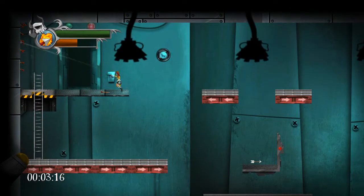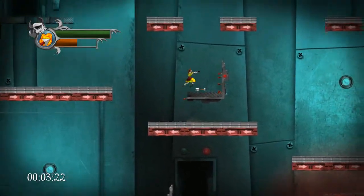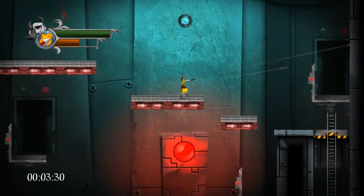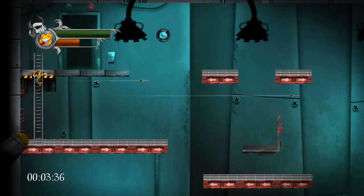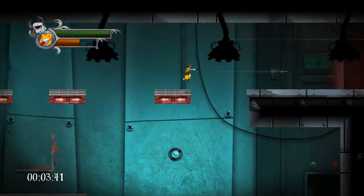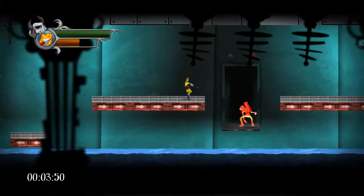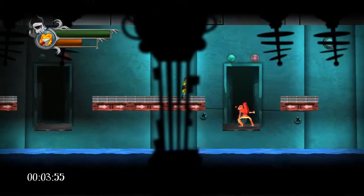Oh, you know what? I forgot to check this wall. Let's go check the previous wall — let's get those arrows too, while we're at it. Anything over here? No. Jump. Jump. Jump — don't do that, that's not nice. Those guys take a lot of shots to take down. Put them in their place.